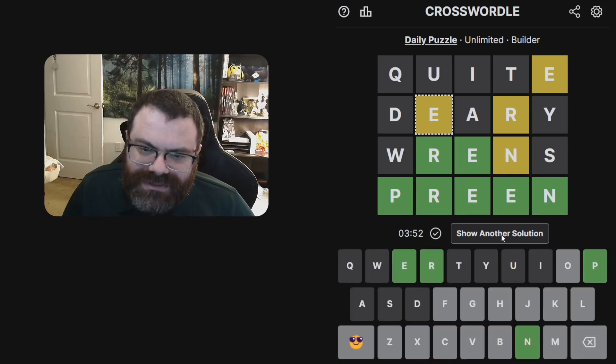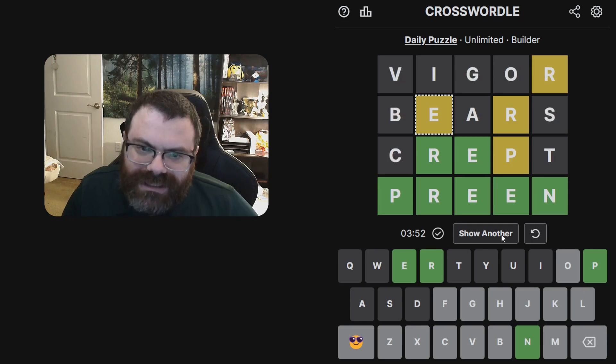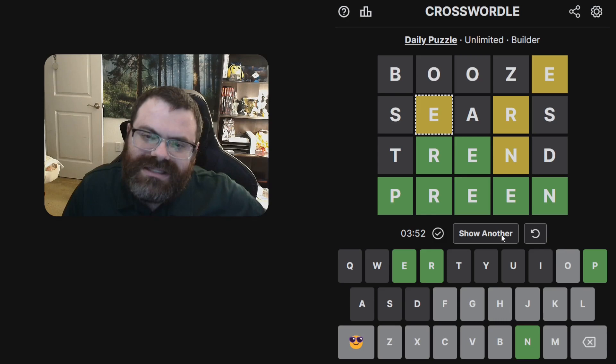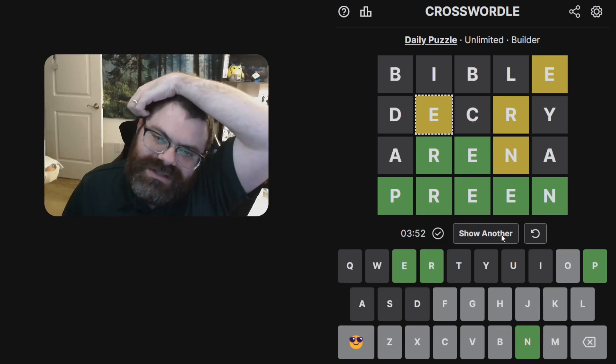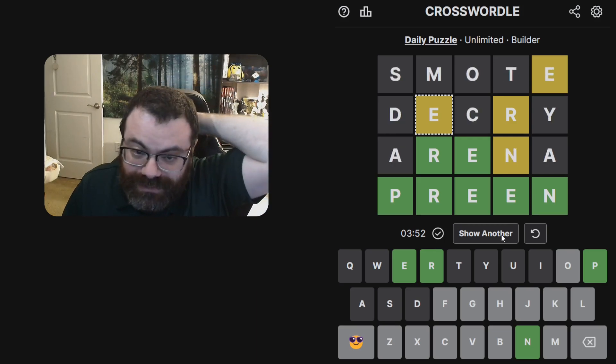Not too bad — I'm sure there were other solutions, but I'm curious what words end up above PREEN. Let's flip through some solutions. Trend, crept, trend arena, trend crept. Okay, so TREND and CREPT and ARENA are what it's using, but it doesn't show solutions that use uncommon words. That makes sense.